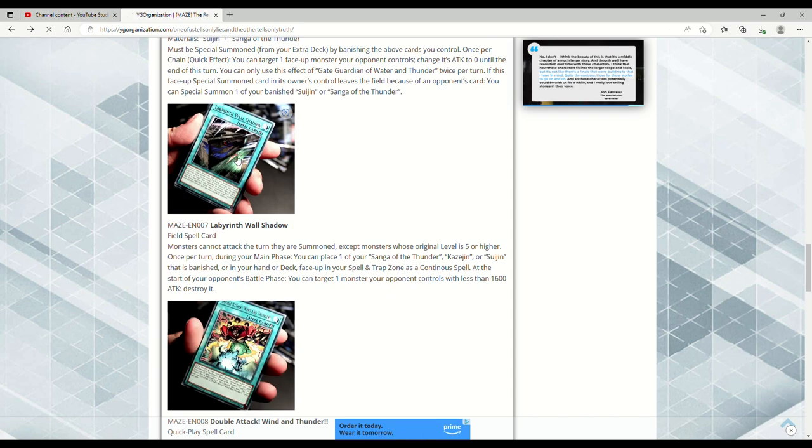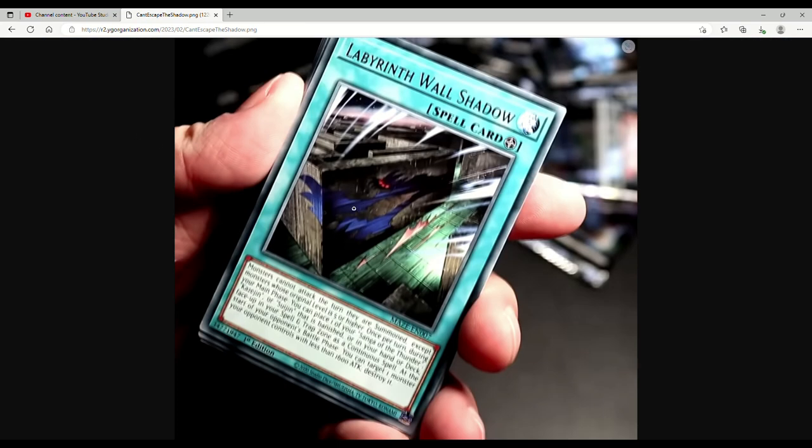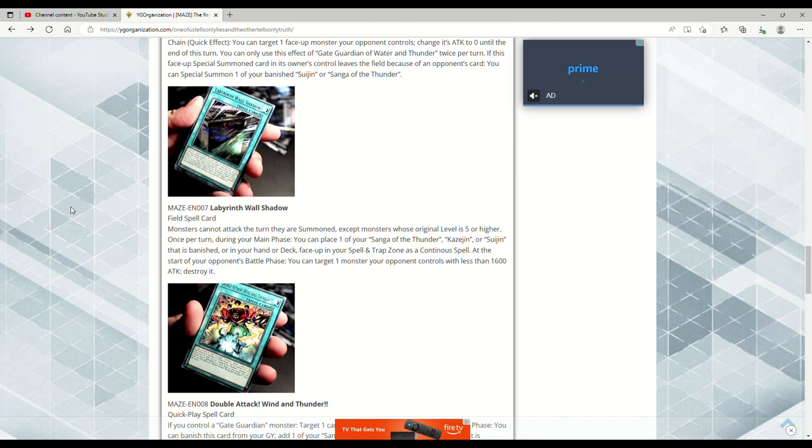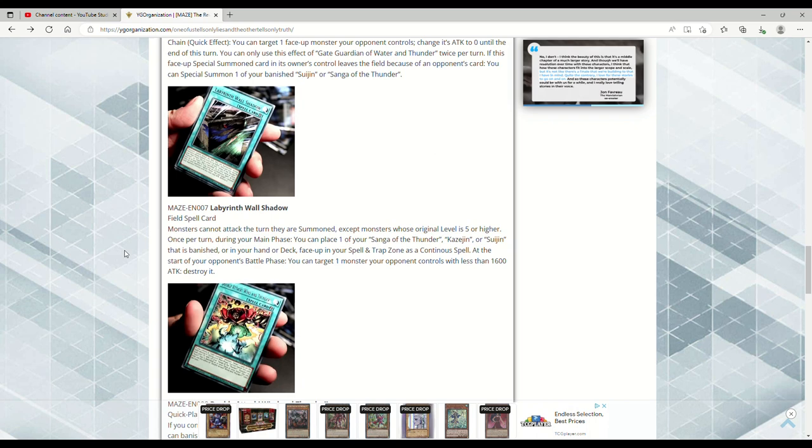This is pretty good — changing ATK to zero and swinging for 2550 is not a terrible thing. Labyrinth Wall of Shadow — oh my god, they have a Field Spell! The shadow wall going through the labyrinth — people are going to start playing Labyrinth Wall, the 3000 DEF vanilla monster. The Field Spell: monsters cannot attack the turn they are summoned, except monsters whose original level is five or higher. Once per turn during your Main Phase, you can place one of your Sanga of the Thunder, Kazejin, or Suijin that is banished or in your hand or deck face-up in your Spell and Trap Zone as a Continuous Spell.